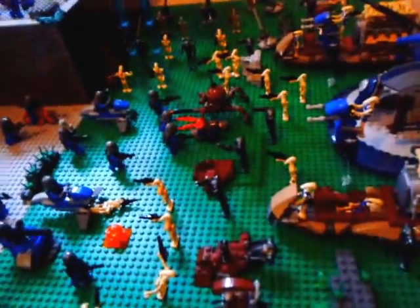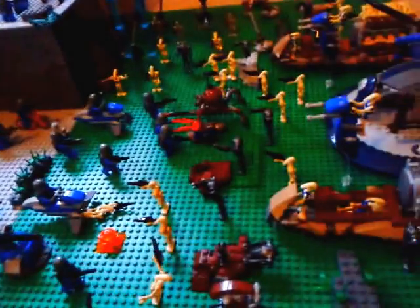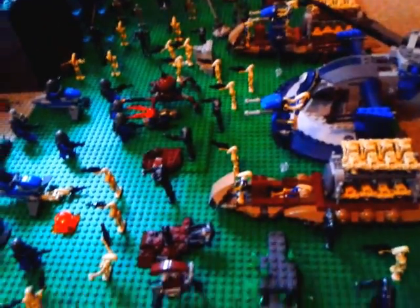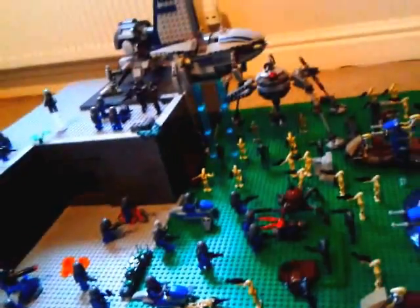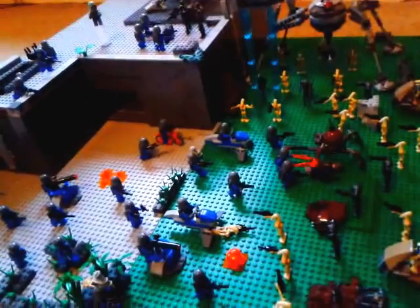The storyline behind this base is that the Death Watch has sort of betrayed the Separatists, and Count Dooku didn't like that. So he has sent an army of droids to sort of take out the Death Watch, and the Death Watch are trying so hard to protect their base on the Mandalorian Moon. There's lots of droids coming in along the grass, ready to take out the Mandalorians, and the Mandalorians are ready to take out the droids.